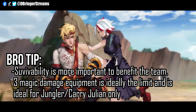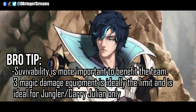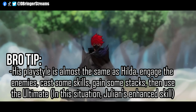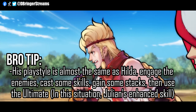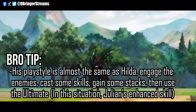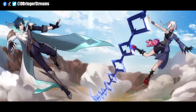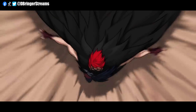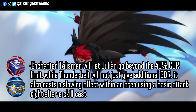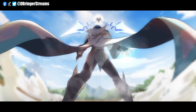For the equipment, depending on your role, give Julian between 1 to 3 magic damage equipment, while the rest of the inventory slots are set aside for defensive equipment. I don't recommend giving him few defensive items because of the nature of his skill set — since he is always required to do skill combos, not having the ability to survive longer in battle can prove fatal. Besides, his damage output is already above average, so not having too many damage items will not hurt Julian at all. In my opinion, Enchanted Talisman and Thunder Belt are his core equipment. I suggest keeping those two items regardless of role.